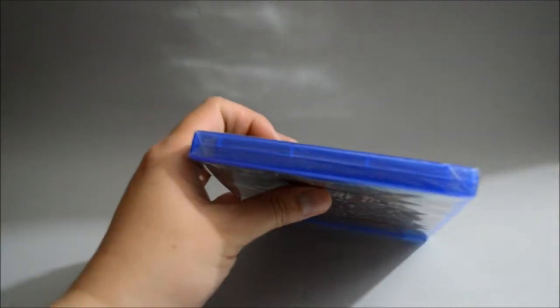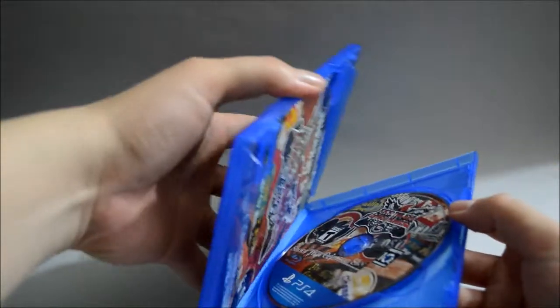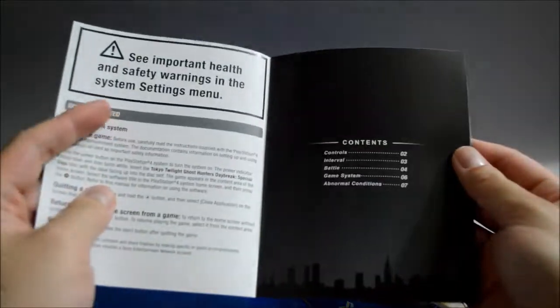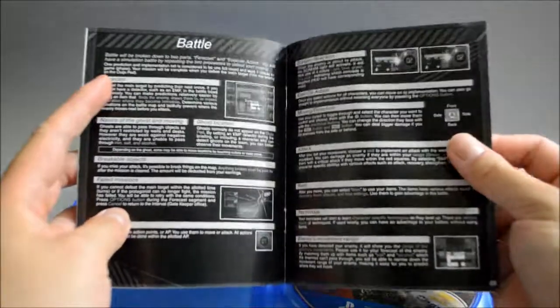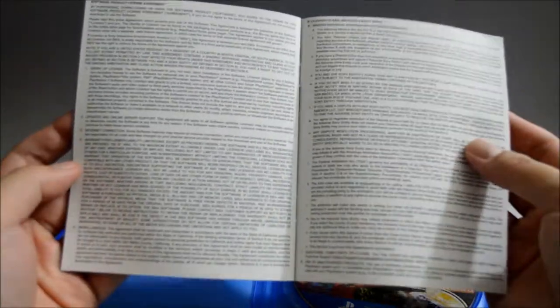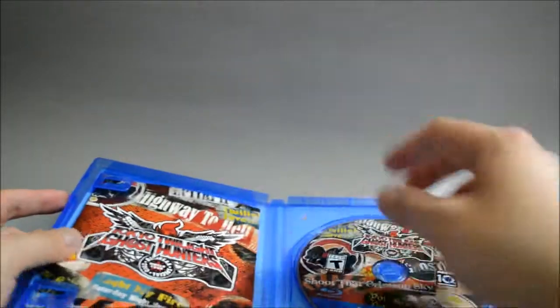Okay, let's remove the seal and open the box. So we see that it actually has a manual, which is pretty cool. Let's check the manual first — it's in a bag. So there are actually 7 pages. The first section covers controls, and this is actually a black and white manual. It also covers the battle system and talks about the game system. In the end it looks like a software license agreement. It's a pretty nice manual and contains a lot of useful information.